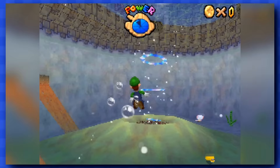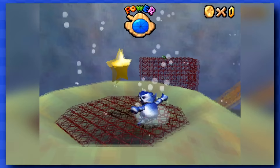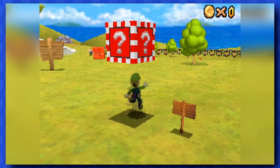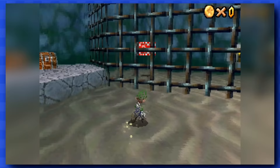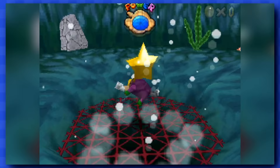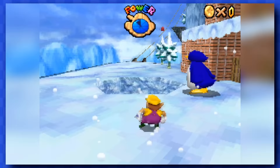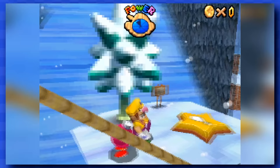Now that we have Luigi and Wario, we can use their power-ups in Dire Dire Docks to get easy stars. Luigi's Vanishing ability can be used to go through this fence in Bob-omb Battlefield and in Jolly Roger Bay, and Wario's Metal ability can be used to get one in Jolly Roger Bay, as well as Cool Mountain. You smash that thing with Wario, and you hit the switch for a free star.